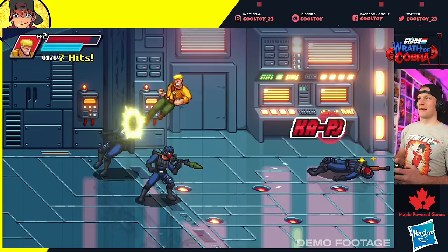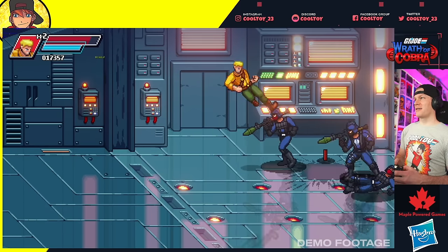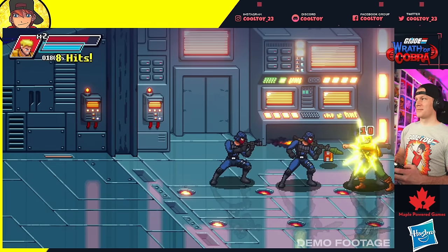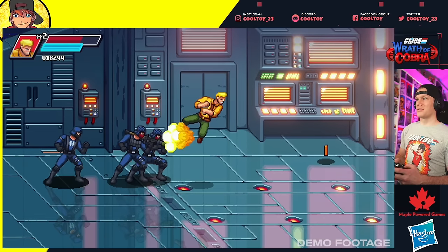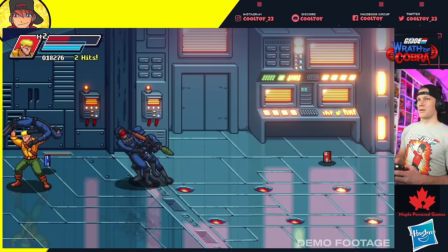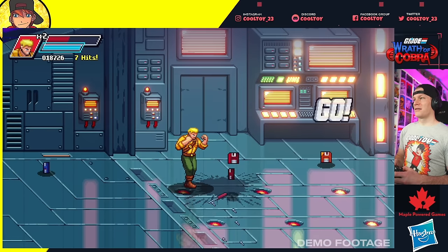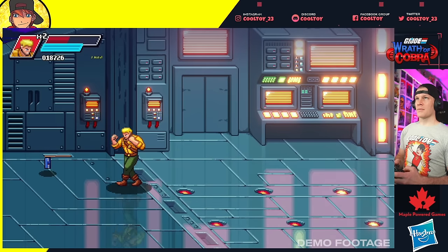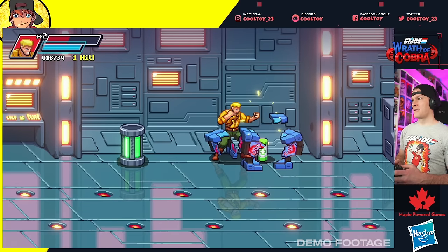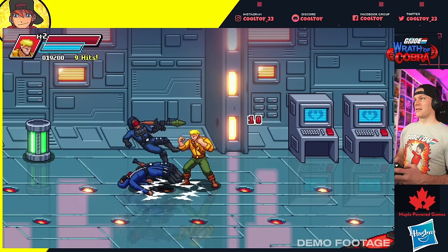Got some bazooka guys — pick one up and chuck him over there. I just took a projectile missile and kicked it! Pick him up, throw him down. I'm just missing the target with the body throws. I'm guessing those floppy disks will come into play later because I picked up a ton of them and nothing happened — probably a bonus at the end of the stage.